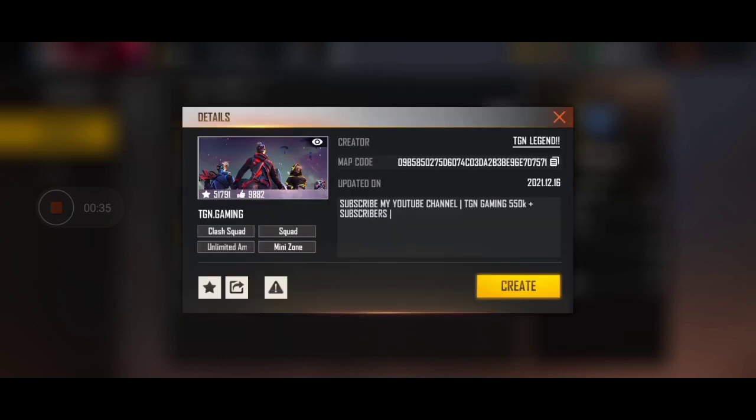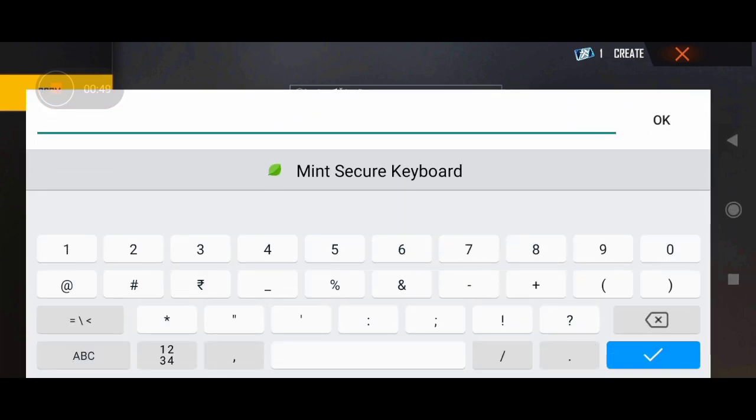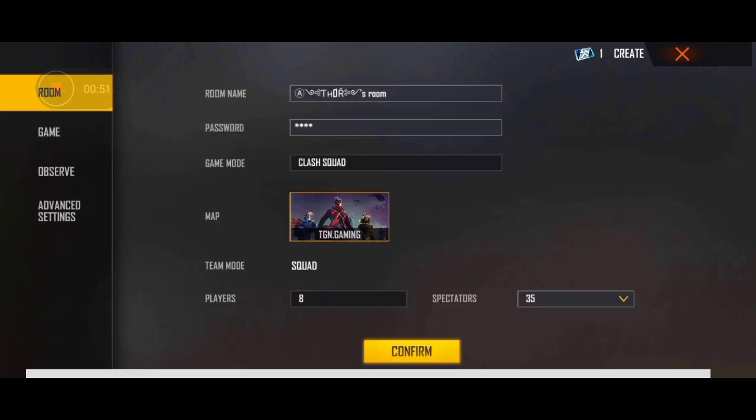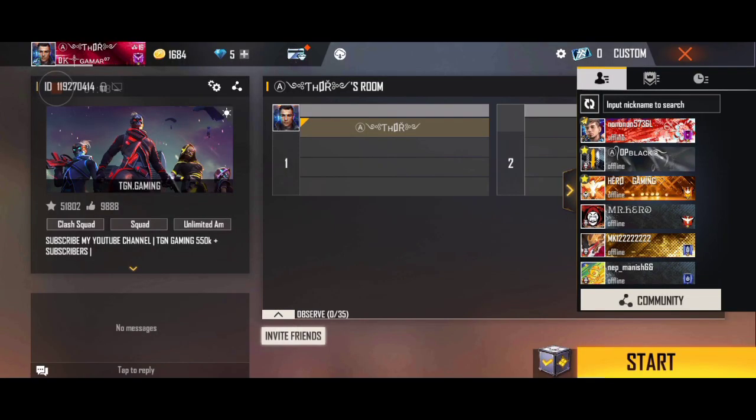You can copy this code and paste the code. You can use the room match. You can use the gameplay. You can select a password, confirm the password.